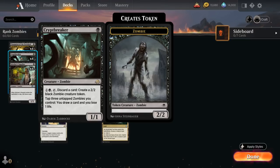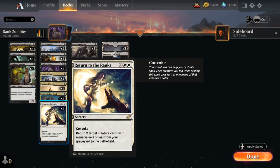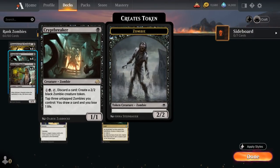We can also pay two mana and tap Crypt Breaker to discard a card and create a 2/2 black zombie creature token, so this can help us discard lands in the late game to still give us an extra zombie. The full playset of Stitcher's Supplier is a 1/1 zombie that when it enters the battlefield or dies, mills three cards — perfect for setting up Return to the Ranks, and having a one-mana zombie is quite valuable to enable Crypt Breaker and trigger our various other zombies.